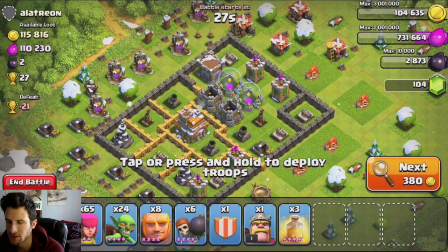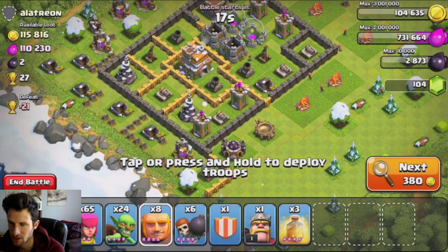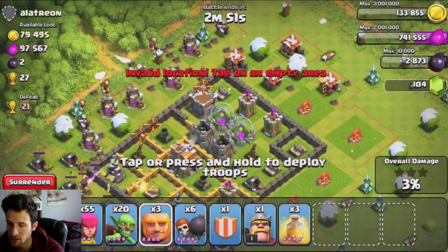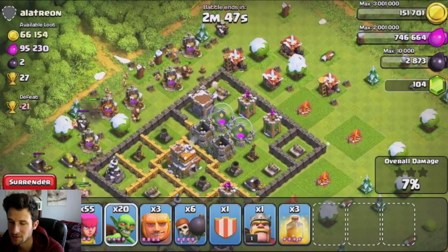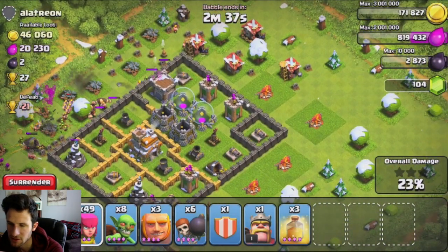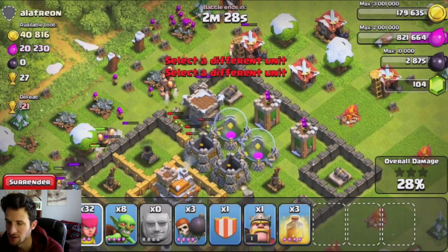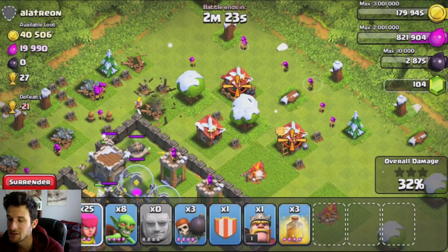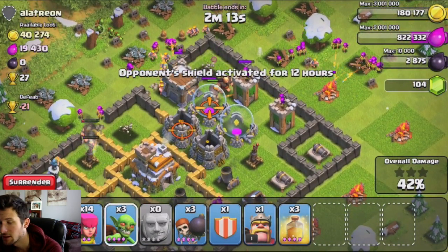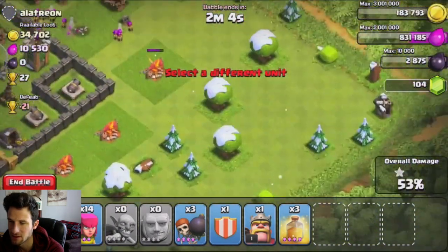Alright guys, we are going to go ahead and attack this base. Looks like most of the resources are in the collectors, so we're just going to drop a couple of giants as a distraction and then drop off our archers and some goblins to work their way around. A couple more giants over here — we're not even going to have to use all of our troops. It looks like some of the elixir is actually inside, so we're going to keep working our way in. These giants are going to run into the middle right there. Looks like our giants are taking some damage in the middle, but that's not too bad — this base is not upgraded well at all.